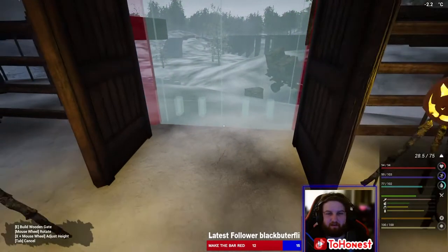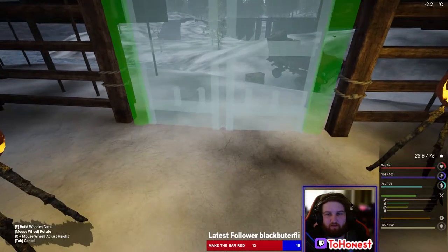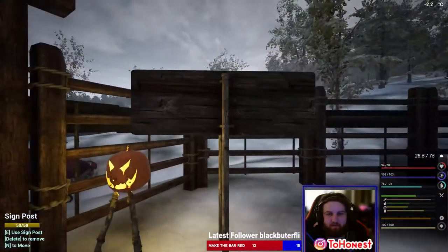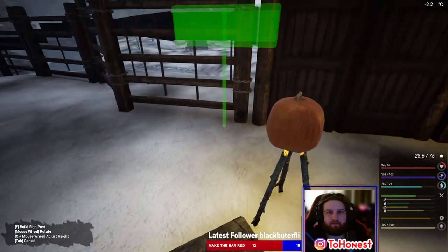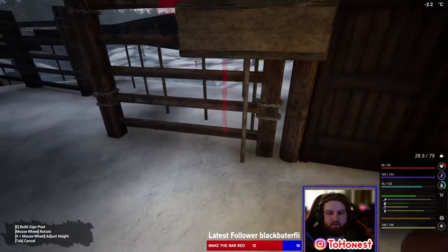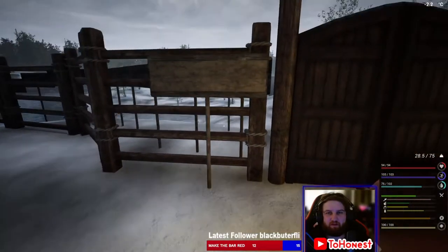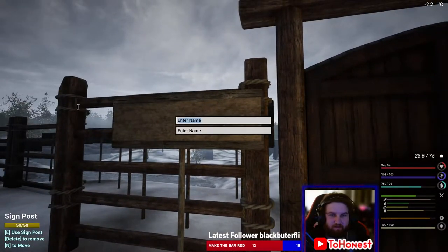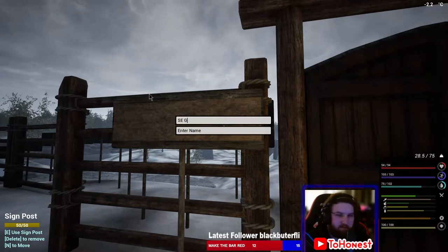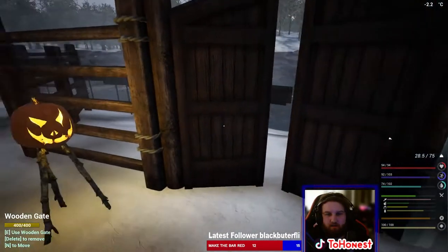Okay, luckily I can turn it around. We just need to turn that around — there we go. Let me just grab one of these signs, put it over here by the left. Move it a little bit — it's annoying that you have to move stuff a lot. And we are... South-east. There we go, South-east Gate. Fantastic.